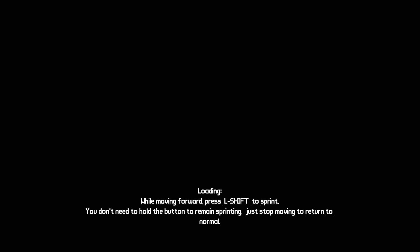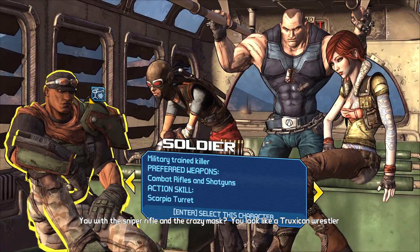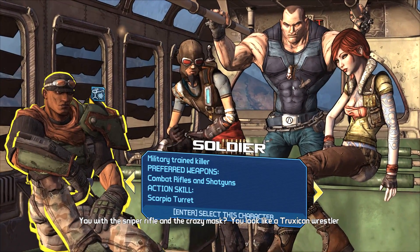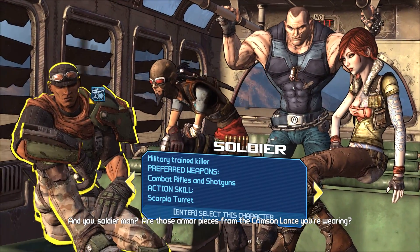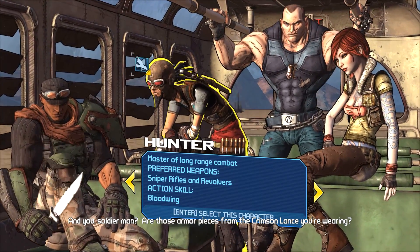Let's go ahead and select our character. We go to 'play game' and then pick the Vault Hunter. The graphics already look so much better — even the introduction scene where Mordecai flips us off, where we just pick our character, is already much better.